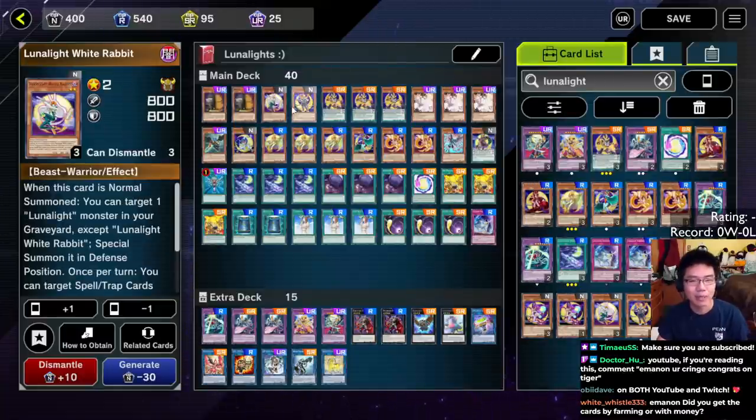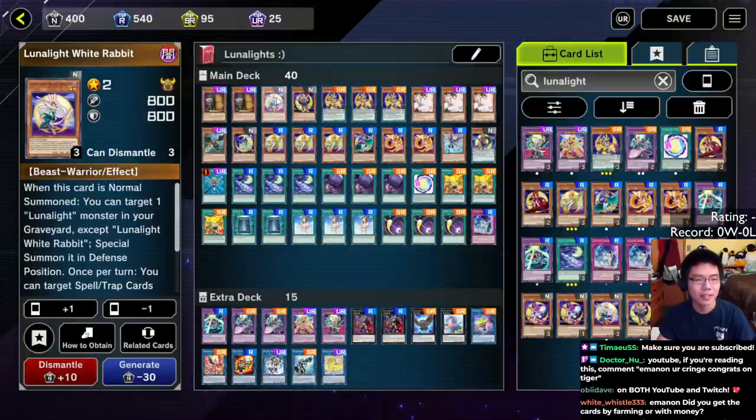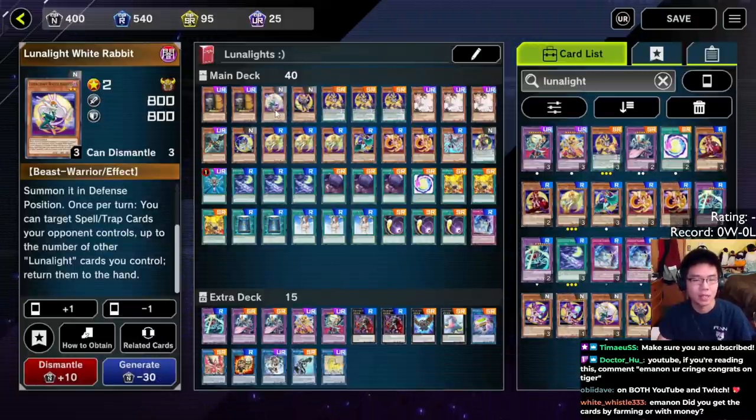We have one copy of White Rabbit. The format right now is best-of-one without siding, so I figured that having back row removal is really important, because you're going to run into a lot of decks that just try and chase wins via floodgates. White Rabbit is a card that on normal summon rebors a Lunalite, and then you can target spells and traps your opponent controls up to the number of other Lunalite cards you control and bounce them to the hand, which includes Pendulum scales. So this card can bounce easily two to three cards and go for game.